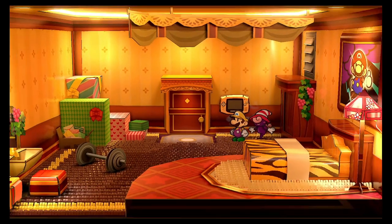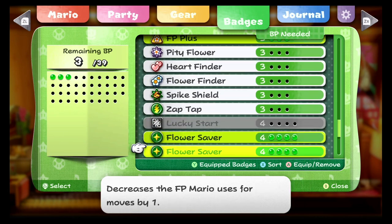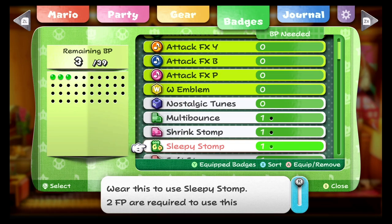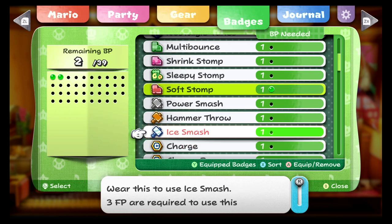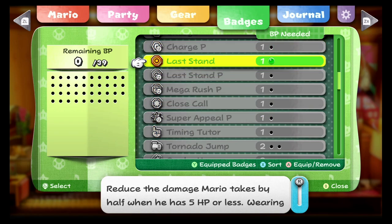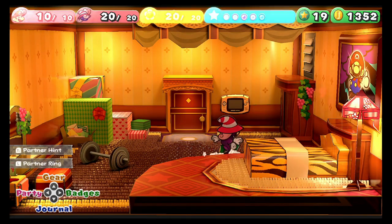I could try soft stomp — because yeah, having fire drive is not gonna work. Statuses don't really seem to work on him. I'm gonna try soft stomp because he has so much defense. I guess I'll have last stand on. I'll try one more time but if I'm not able to do this fight I just won't do it.